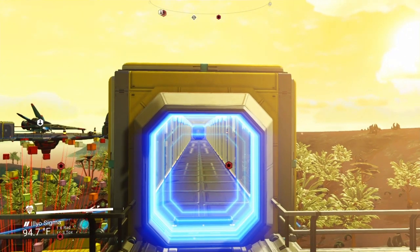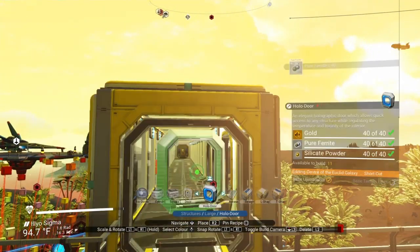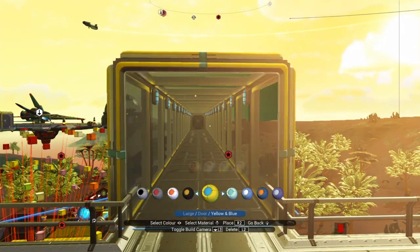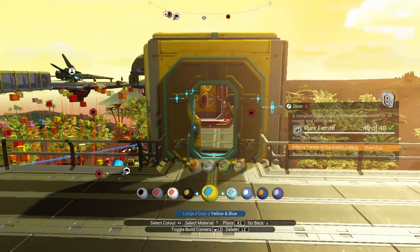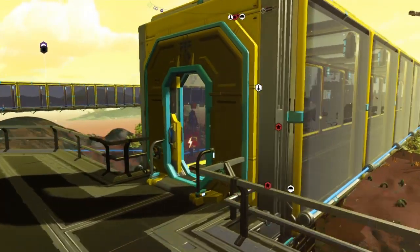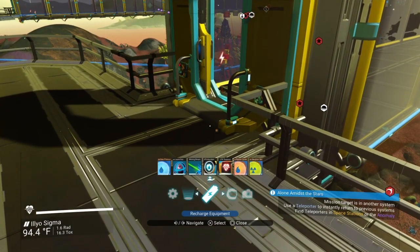First of all we'll get rid of this door because I don't like it, and we'll put one of these in its place. A little color — right, yeah, okay there. And now we want to close that and automate it.